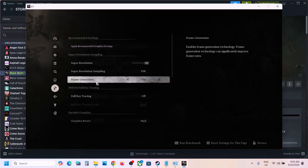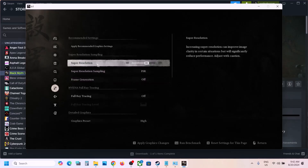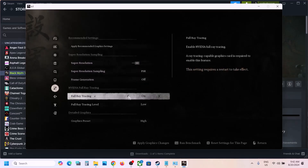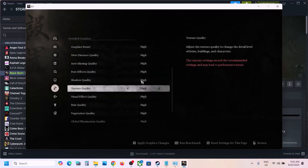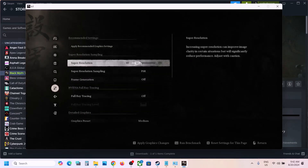Go to Settings, then Graphics. If frame generation is on, turn it off — even if you're using DLSS, turn off frame generation. Set super resolution to 50. Turn off ray tracing. If the graphics preset is set to High or Very High, change it to Medium or even Low.